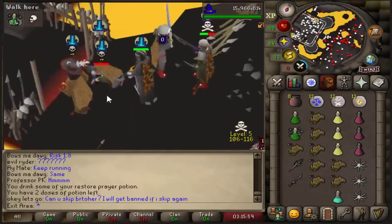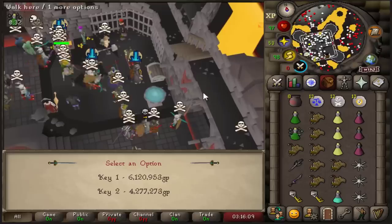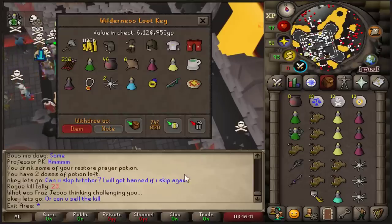I just killed someone — double loot. Could potentially have been smited as well. No smite, but that's 10 mil and 2 keys.